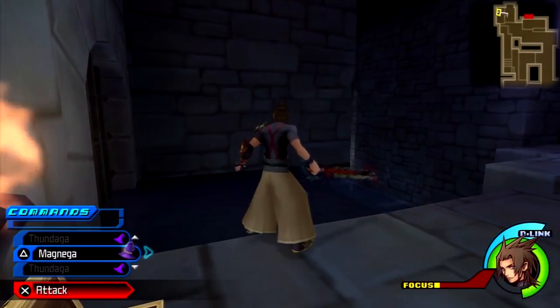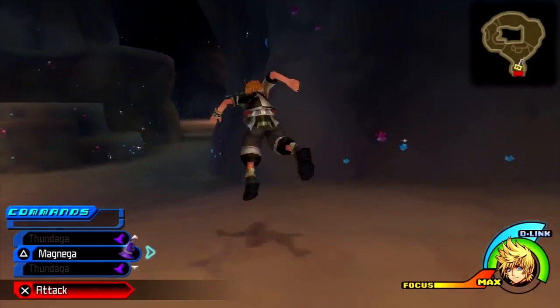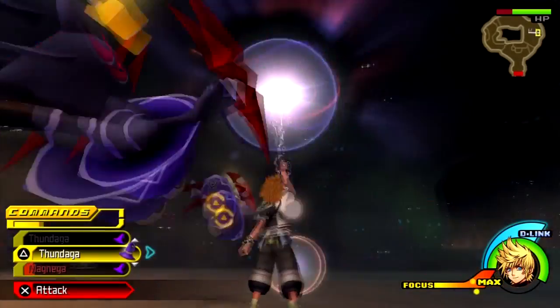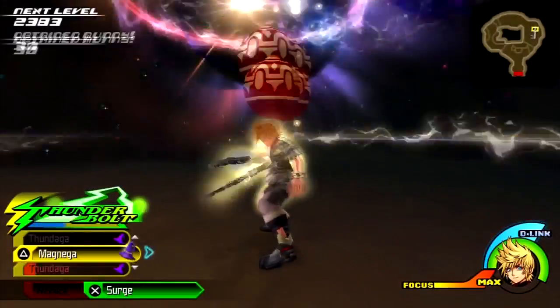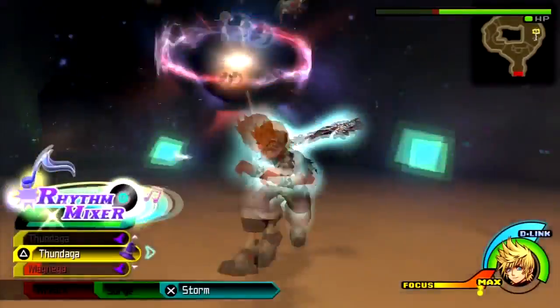I'll move on to the next one with Ventus. Now we're in the Dwarf Woodlands, and finding this one is in another exclusive location for Ventus. You have to find them in the far right. But if some enemies show up and they're not there, you're gonna be out of luck, so you have to leave and then return. Prize pods ahoy! Let me put another Magnega in for good measure. It never hurts to be prepared.